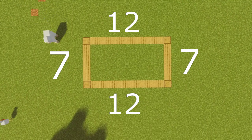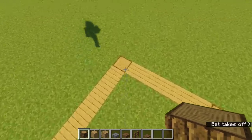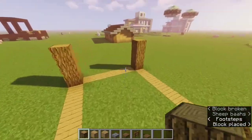Alright, there are the dimensions — we can get started with the build. It is a rectangle, 7 by 12. Now we can start, and on the corners we're going to begin by building up three high with oak logs, just like that. It's a very simple start.